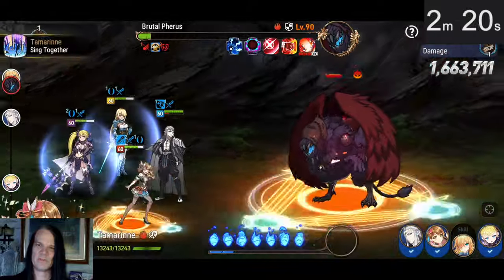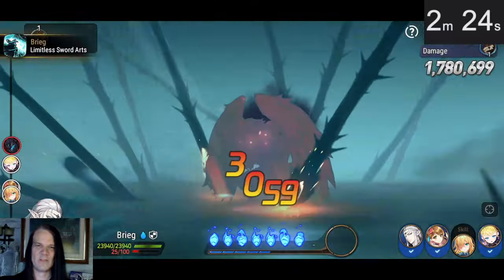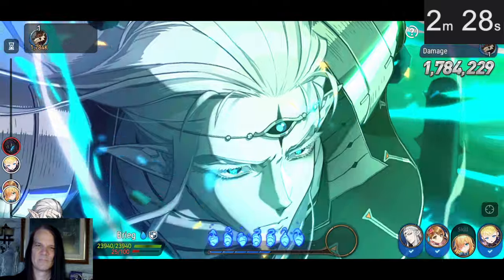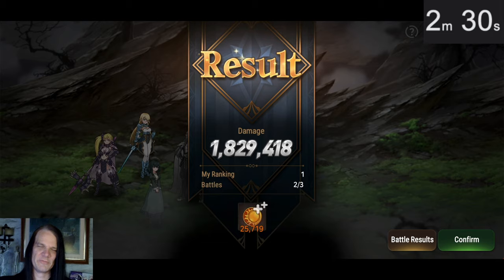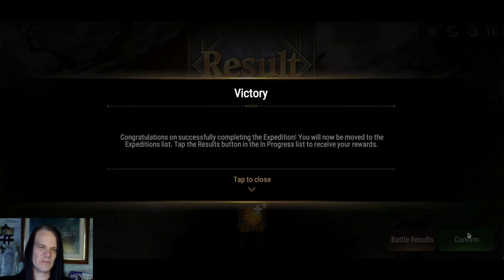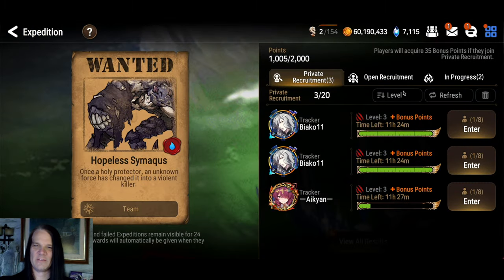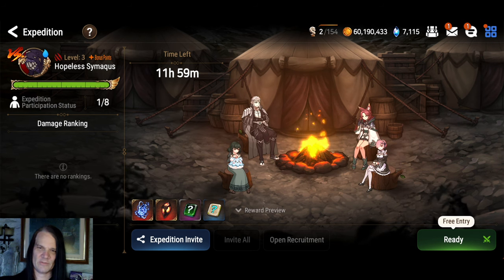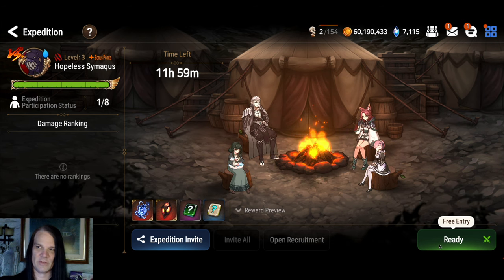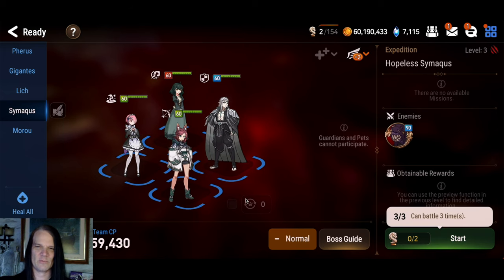1.6 million, 1.7 million — if we'd proc'd Benny Mars Tachi there, 1.8 million before the 50% mark. We could have killed this guy twice in one entry. That is a fantastic, fast, clean team. There are a lot of alternatives — Luna is a really good alternative to Commander Lorena since you get the elemental advantage. But Commander Lorena is just so wicked fast with her cycling. Let's move on to the water team.